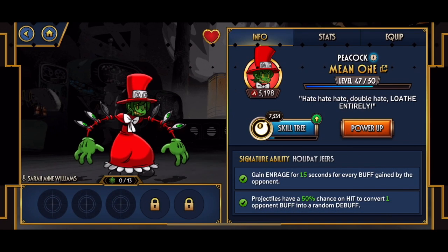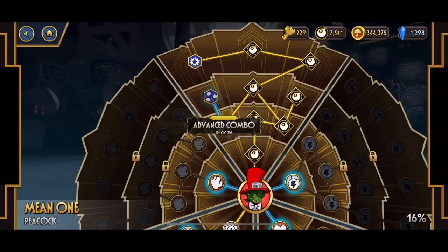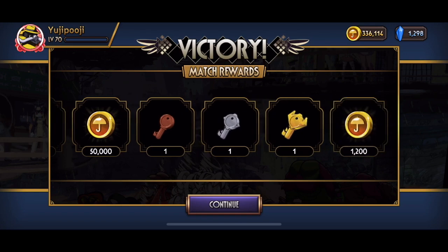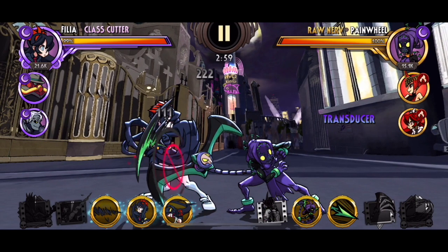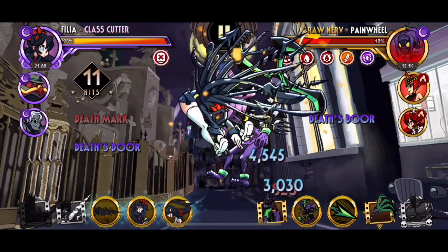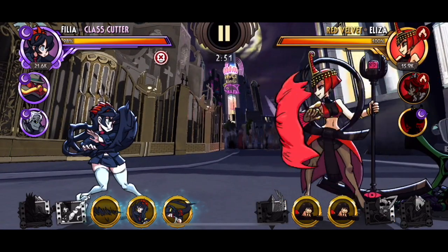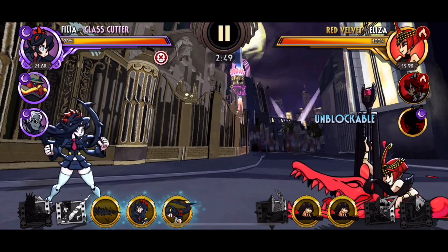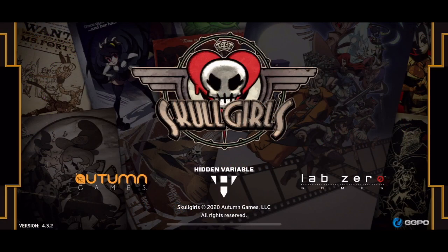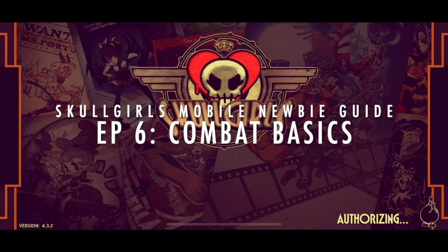A large part of making it far in Skullgirls Mobile is from choosing the right fighters, making them stronger, and farming the resources to do so. This is why the first 5 episodes of this series focused heavily on those topics. But at the end of the day, Skullgirls Mobile is at the very core of its gameplay a fighting game. So now that you have a basic knowledge on preparing for fights, it's time to move on to the fights themselves. This is episode 6 of my Skullgirls Mobile newbie guide, where I discuss the basics of combat.